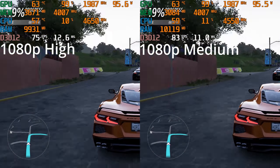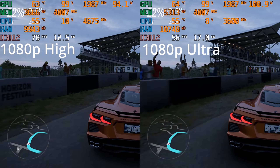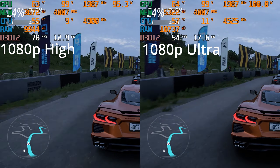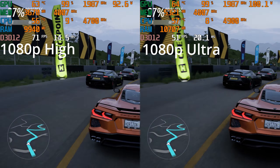On medium, you're definitely getting better frame rates and the game's still looking quite good. You could turn the textures back up to high, but I went with the preset defaults, which did lower some of the texture settings at the lower presets.